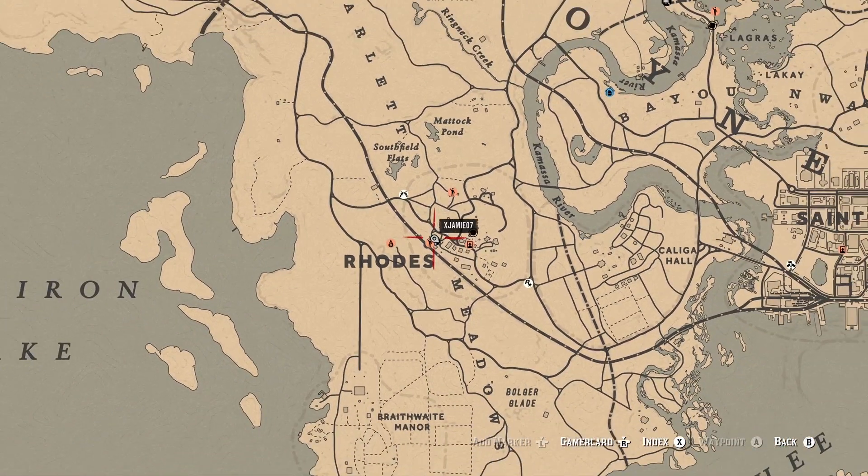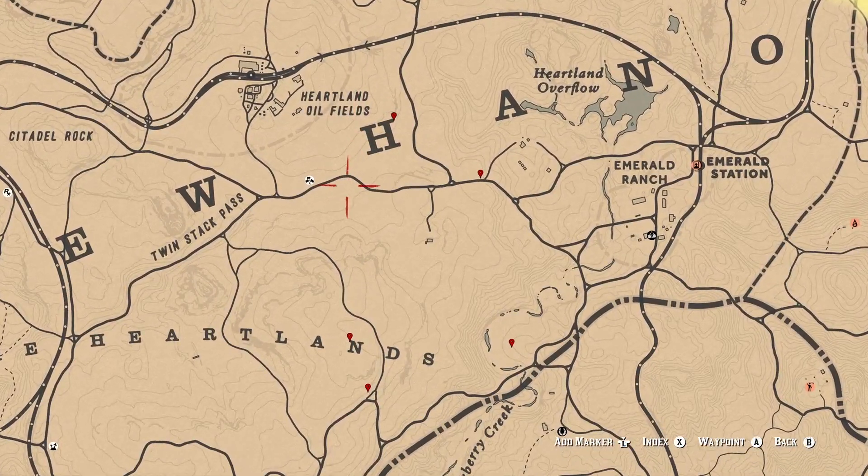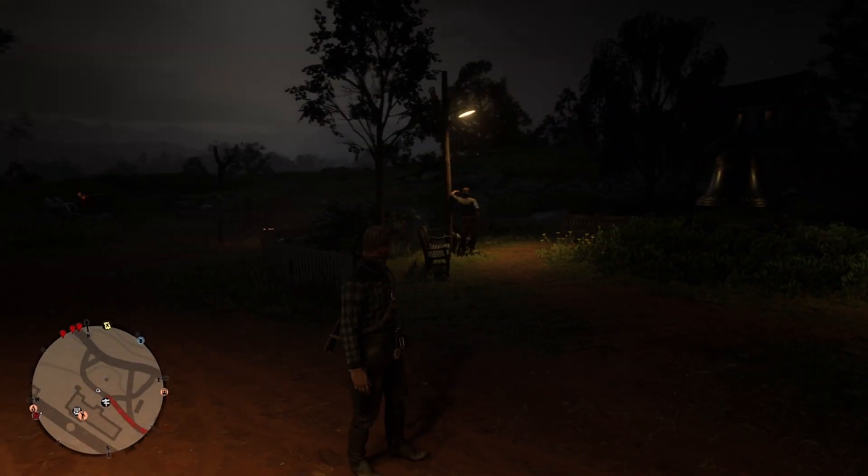To start off, the first thing you're going to want to do is fast travel to Rhodes and go to the Blood Money location that is directly east from it. While you do that, you're going to want to put a red marker on the locations that I'm going to be showing you on the video now.